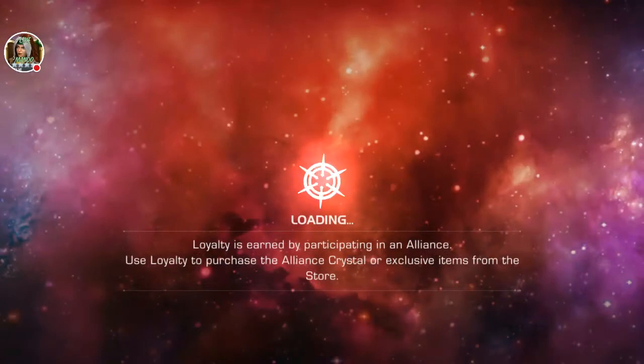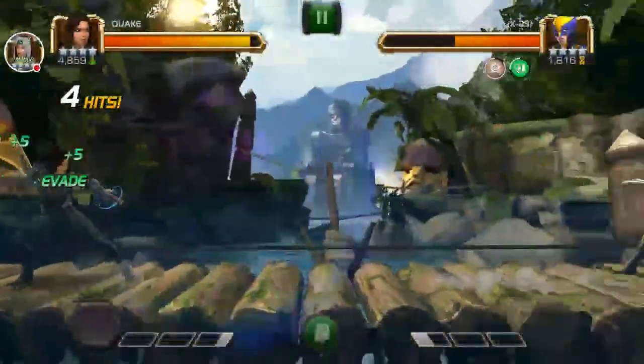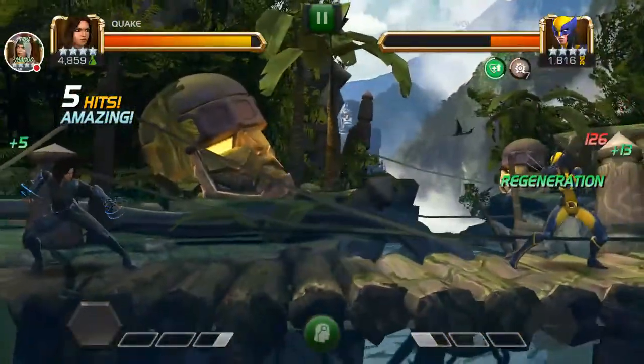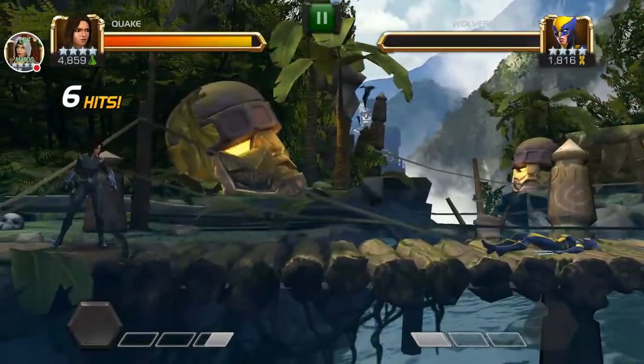My Quake currently does 1071 damage - she's not rank 5 yet. Whenever you swipe back, you have to press the armor break on the right corner twice for it to activate, because it doesn't do it all the time on the first press. Usually the first one is a hit and then you just go again. This is a great way to avoid getting hit if you know the champion is going to demolish you.